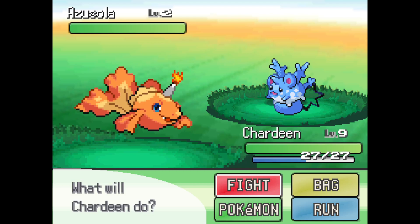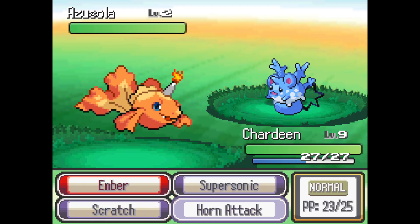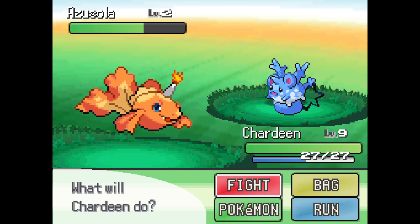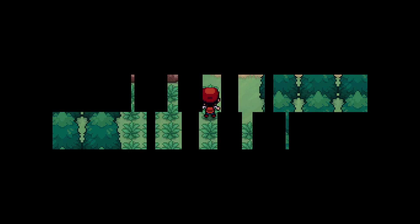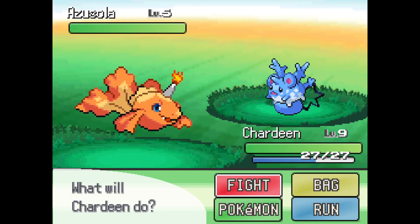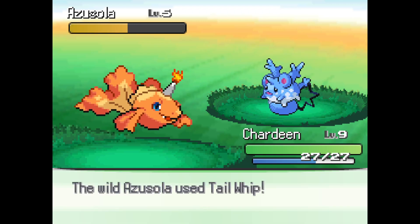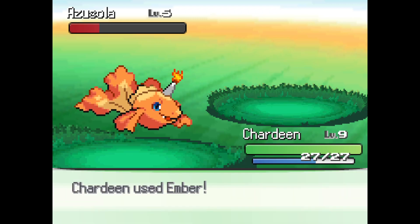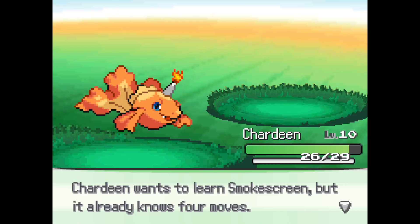Oh, you're kind of cute — sad looking, but cute. Let me put you out of your misery. I should probably save — there we go. I thought I put you out of your misery, what are you doing back? Wow, Splash — I'm scared! I thought you had me there.